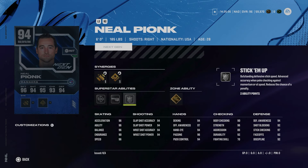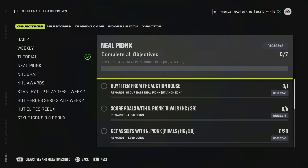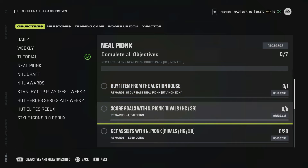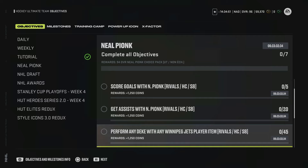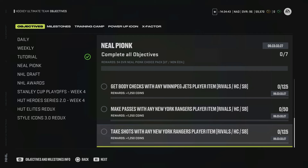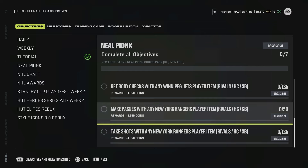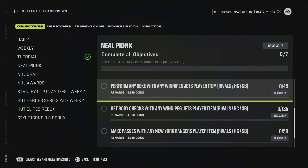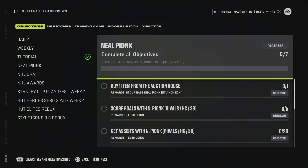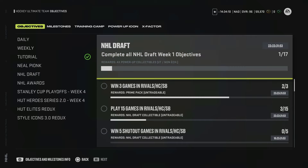To earn this card, complete the Neil Pionk objectives — pretty simple. Buy one card from the auction house, get the 81 base Neil Pionk, then score goals, assists, and dekes for coins. You also need to complete some objectives with Winnipeg Jet and New York Ranger player items. In total: 125 shots, 50 passes, 125 body checks, 45 dekes, 20 assists, and 5 goals. This will take an hour at most in Squad Battles on rookie. Very easy to obtain regardless of how rich you are.